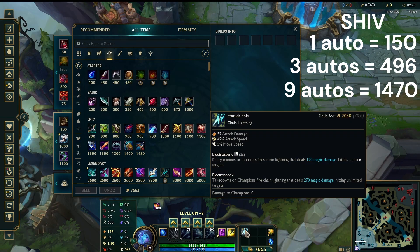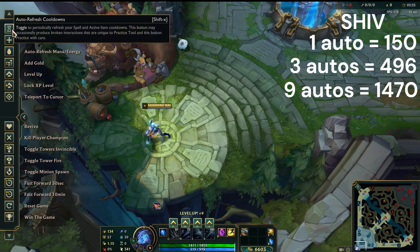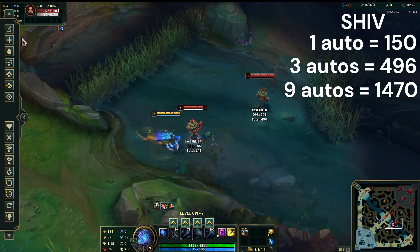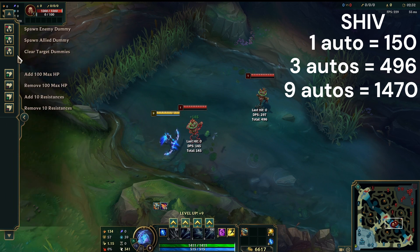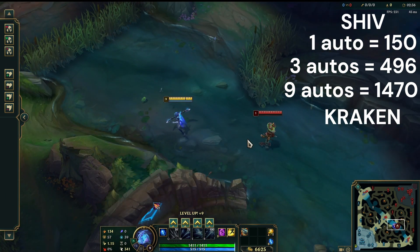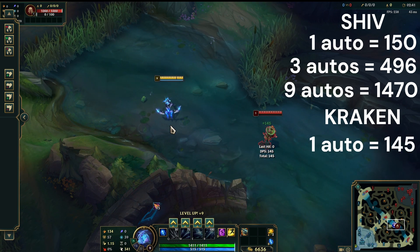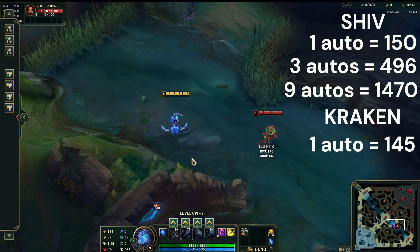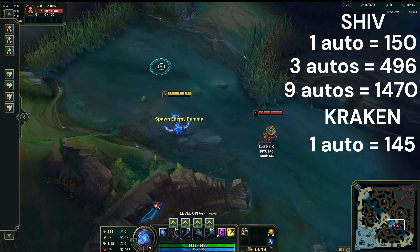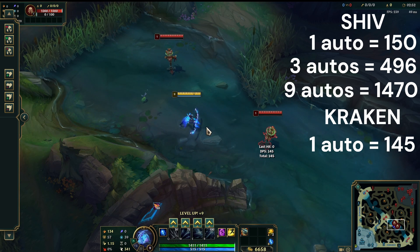Now let's go back to base, sell Shiv, and buy Kraken Slayer — which is 200 gold extra, but I believe it is worth the extra money. Let's clear the dummies and spawn new ones. 1 auto is 145 damage, so a very slight drop-off from Static Shiv because Shiv does give 5 more AD. This is where the big difference is going to come in once you start actually getting the Kraken procs going.